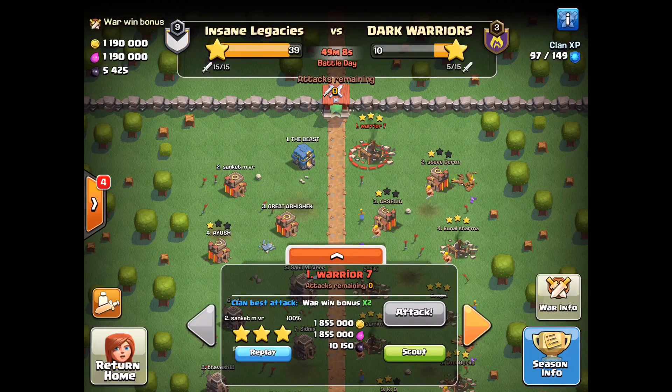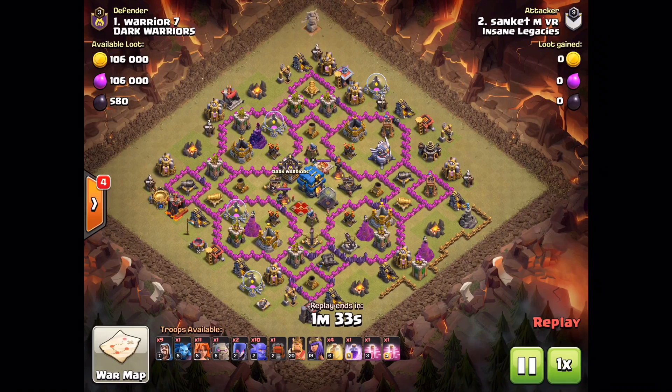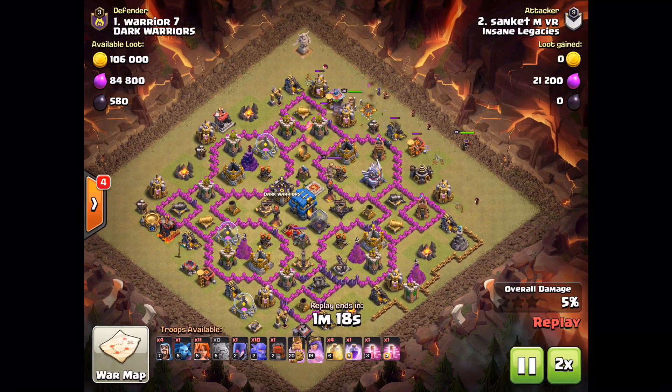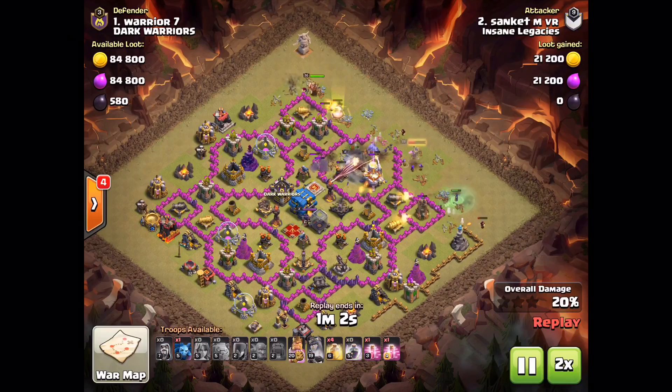Now let me show you my brother's attack — his name is Sanket and his rank was second. His Valkyries were level 5, so he thought it would be easy to break down this base. He started with a golem, and it was looking great — perfect placement for the siege machine.